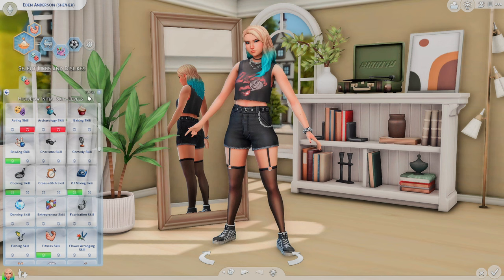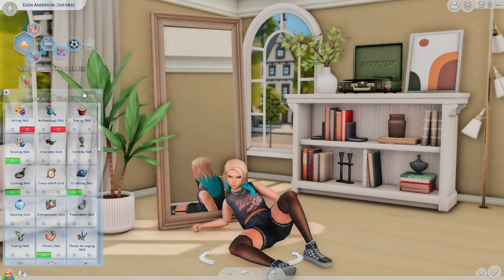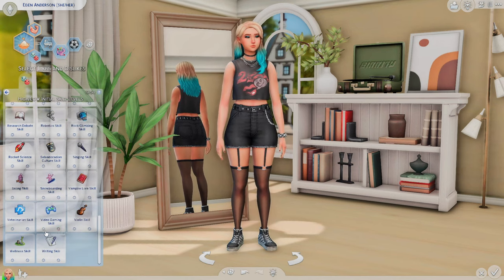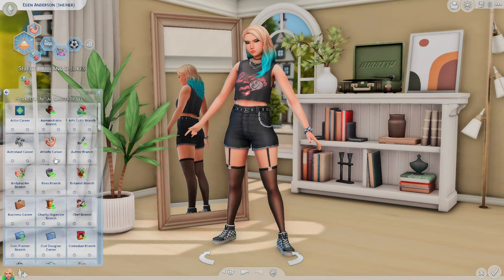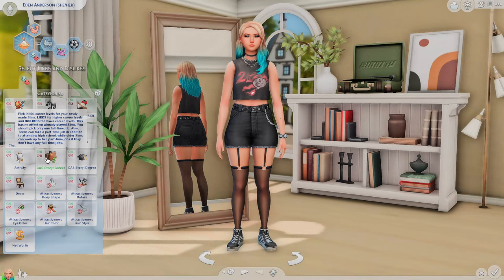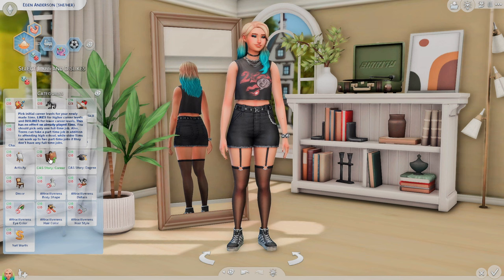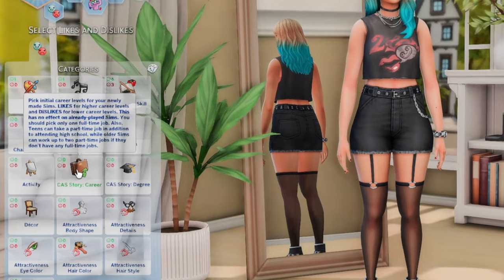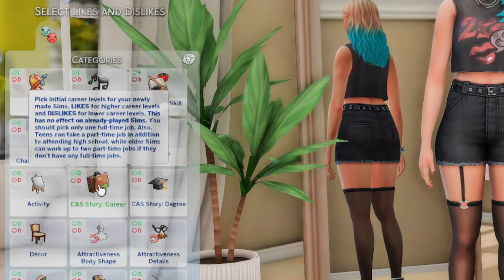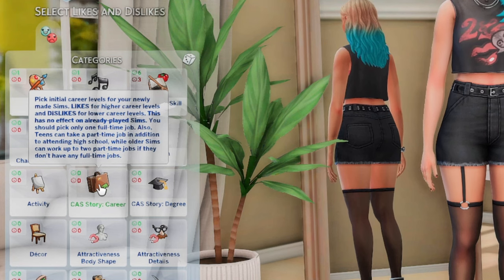I don't have the unlimited mod right now, but there is a mod that makes this unlimited so you can do whatever you want. For CAS Story Career, it says 'pick initial career levels for your newly made sim — like for higher career levels, dislike for lower.' This has no effect on already played sims. You should pick only one full-time job. Teens can take part-time jobs in addition to attending high school, while older sims can work up to two part-time jobs if they don't have a full-time job.